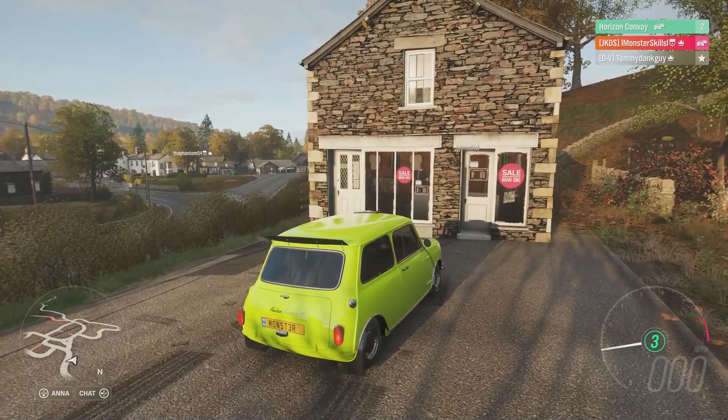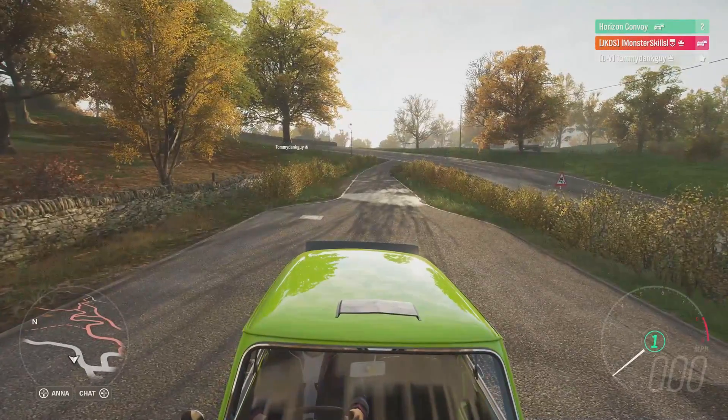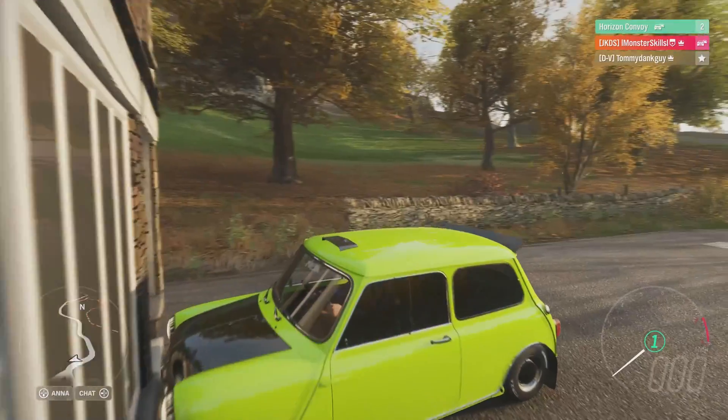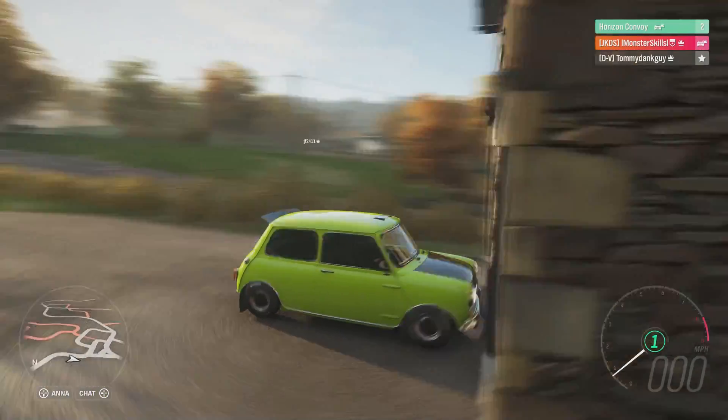A massive shout out to Tommy. So you want to come to Ambleside and come to this location — you want to put your small car up against the wall, and then get someone that has like an Iron Knight, and get that Iron Knight to absolutely come speeding into the back of you.